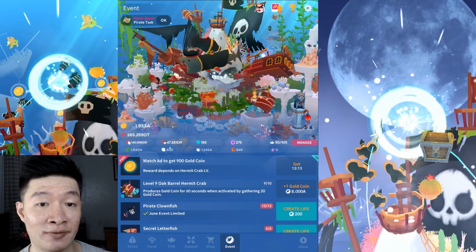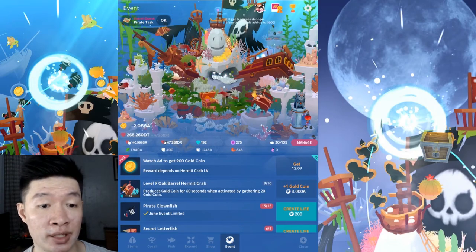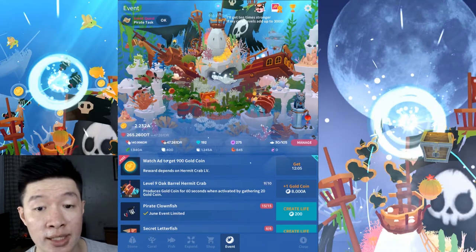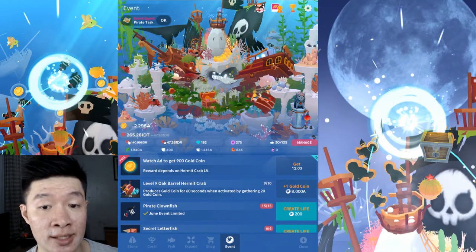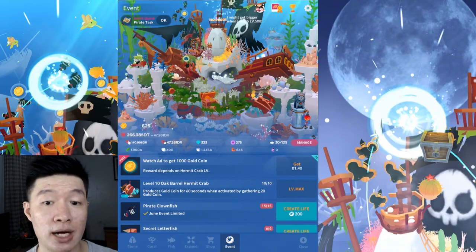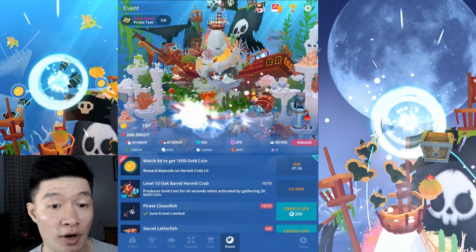There's a special pirate event going on, and this hermit crab method is actually the best way to get coins done fast. Let me know if you find other, better ways to get this done quickly.